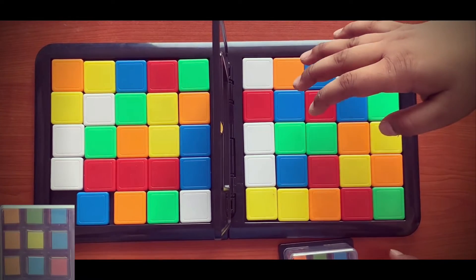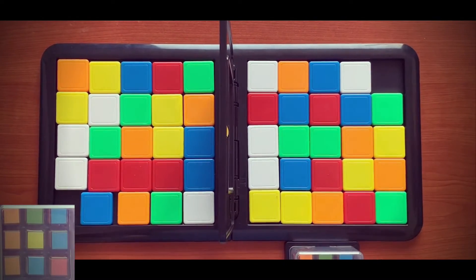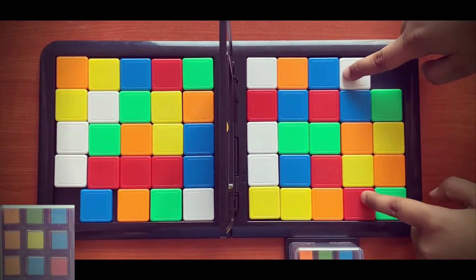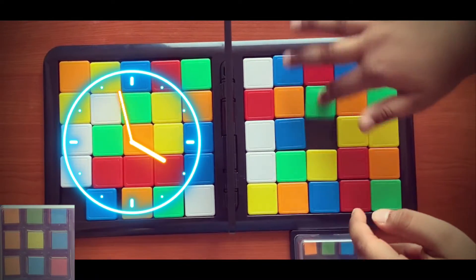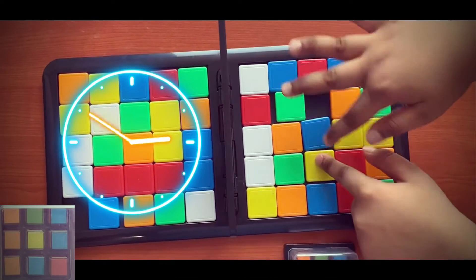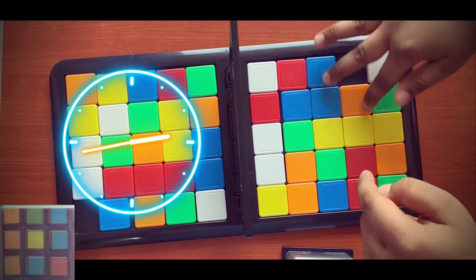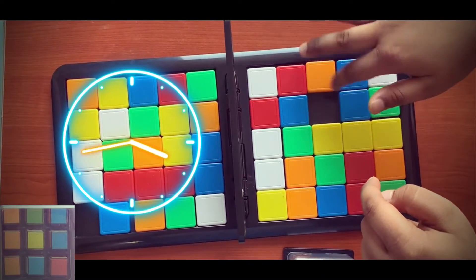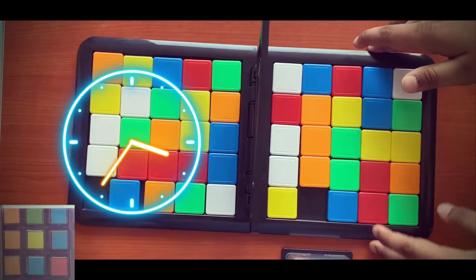As you can see, this pattern has to match the middle line blocks in this place. The first pattern is orange, orange, orange. Then it's three corners. The first pattern is finished.